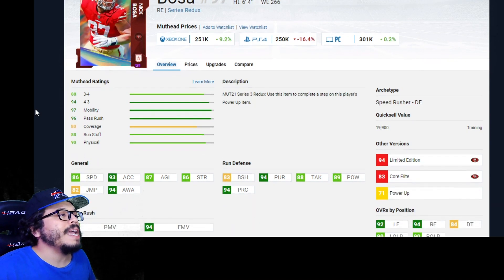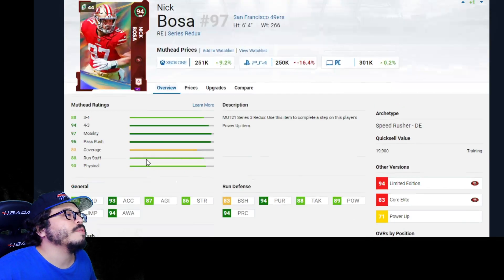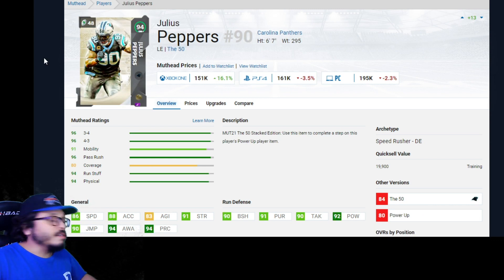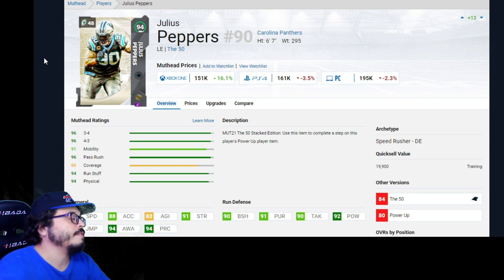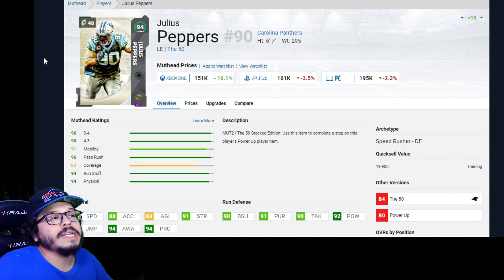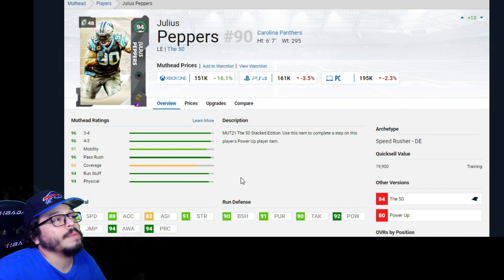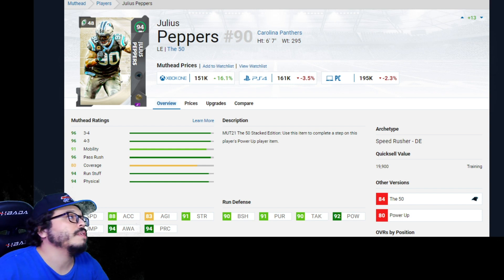Nick Bosa: 86 speed, 83 block shed, but 94 pursuit, 88 tackle, 89 hit power, 94 play rec, 88 power move, 94 finesse move. Not bad as a rush right end — powered up he'll be around 87 speed base and can go even faster. Julius Peppers' power-up is also available in stores and packs. Stats: 86 speed, 90 block shed, 91 pursuit, 90 tackle, 91 power move, 93 finesse move. Peppers is a monster — I still have him running opposite of Strayhands in the middle, and he's still killing for me.